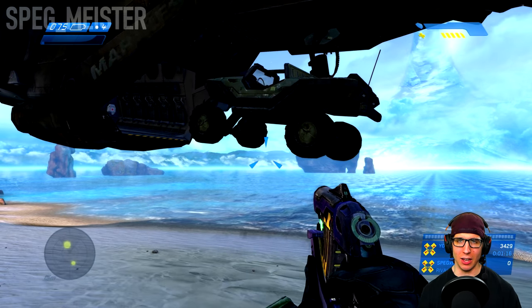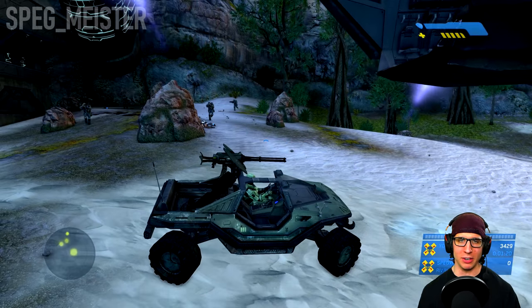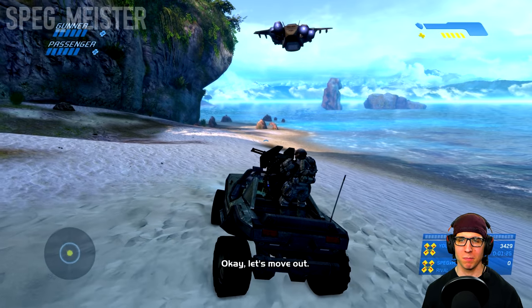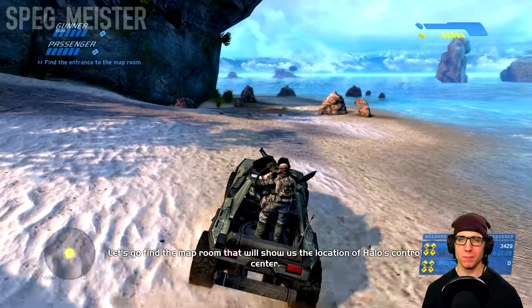We're going to take a couple of these guys with us in the Warthog. If we happen to lose any we can always come back to this area. Let's move out. Let's go find the map room that will show us the location of Halo's control center.